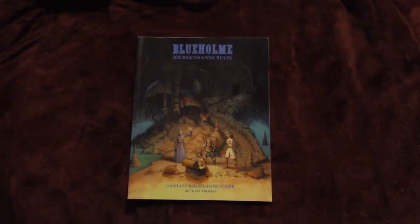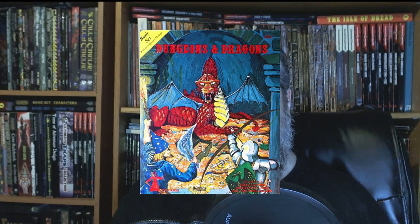Michael Thomas's Blue Home — whether the Prentice rules or the Journeyman rules — seems to have chosen a particular version of the old-school rules that is often overlooked: the specific box set edited by Holmes and released back in 1977. That presents some curious context, because that particular version only really went to level 3 and was supposed to be not only a cleaned-up and restated version of the original white box rules, but also a potential lead-in to the then-upcoming AD&D game.